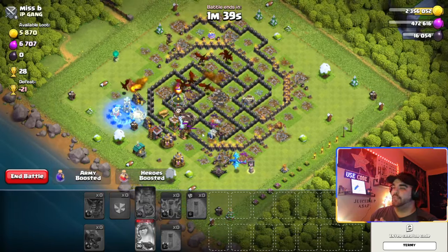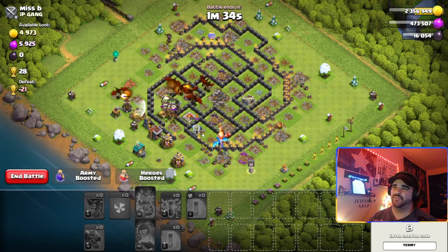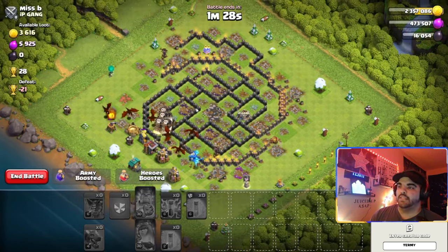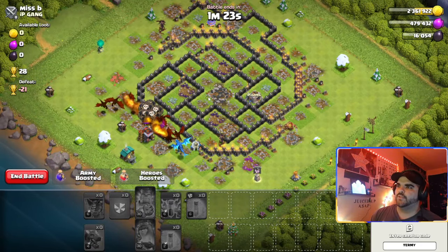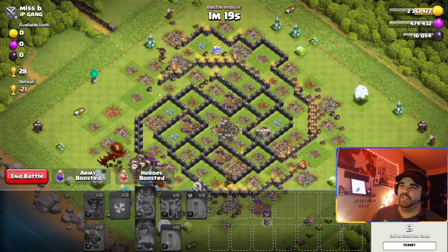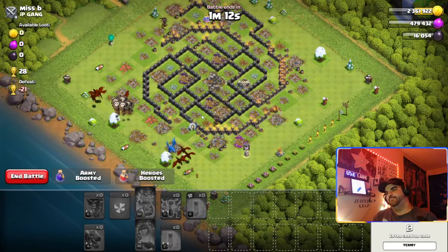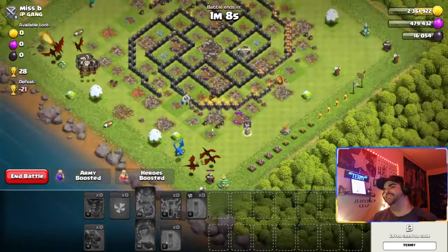This is a fairly new Town Hall and the guy doesn't even have his Scattershots or his heroes inside the defenses. But you often encounter a lot of these kinds of bases. They look weird at first but all you have to do is snap out two defenses, then go from the weakest side. I attacked from the Queen side and was able to easily three-star the base.